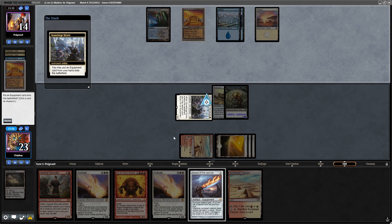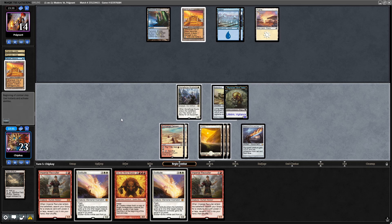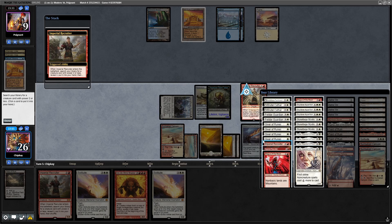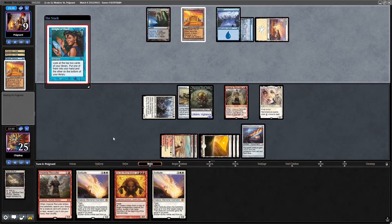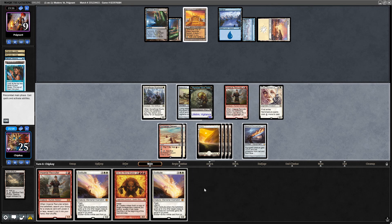Activate Stoneforge, Sword of Fire and Ice into play. Sunbaked Canyon. Go to combat, we're just going to hit them with both. They take it. Imperial Recruiter — yeah, it's just got to be Thalia here. Run out Thalia, pass the turn. Sleight of Hand costs two mana. Dark Slick Shores and they pass. Let's play Plains.